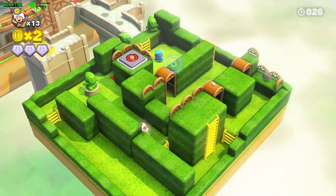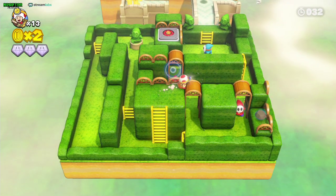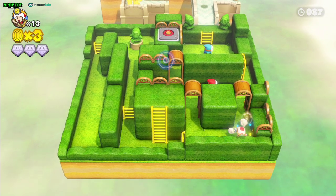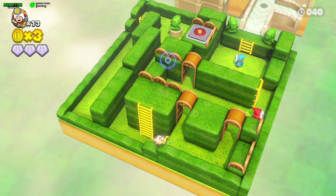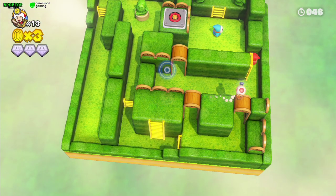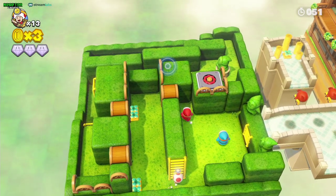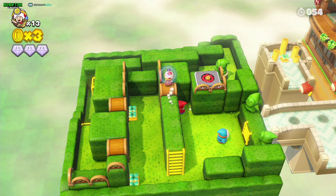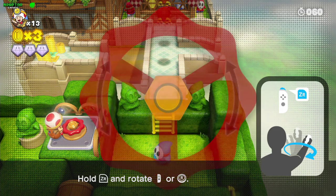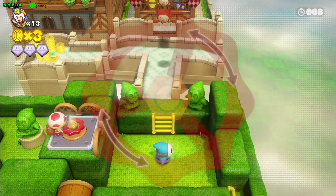Kill a couple of them if you want, just to make sure you don't get seen by them. We grab the first gem here, and we can walk through one of them, already killing them. Here we want to make a bridge so we can pass.